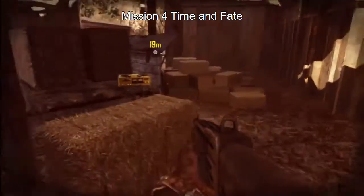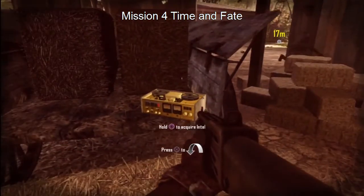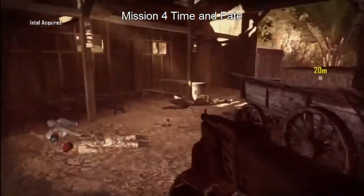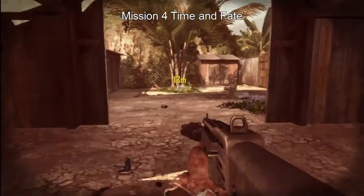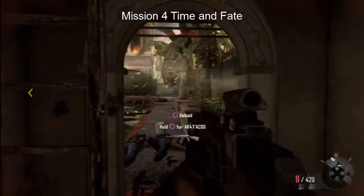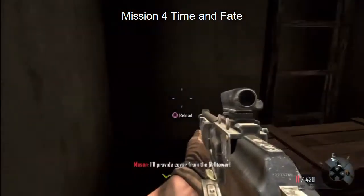Once you've taken out everybody, come to this wagon right here and that's going to be your first piece of intel. Grab your intel and then keep moving forward. Come into the bell tower and climb up the ladder.